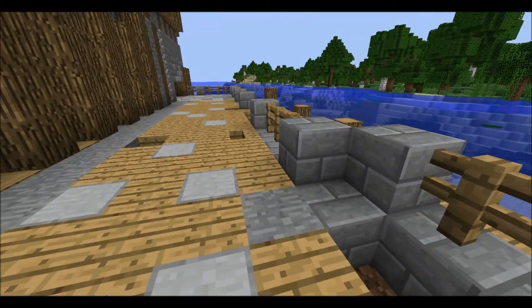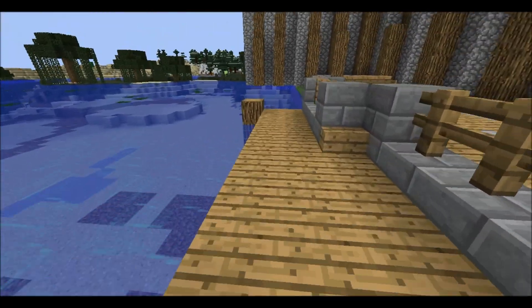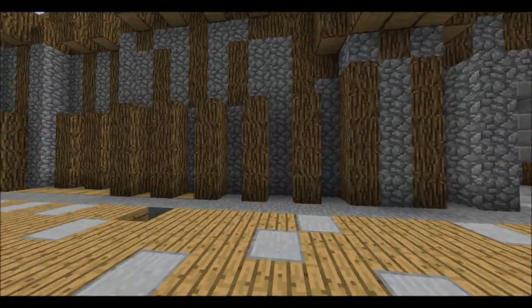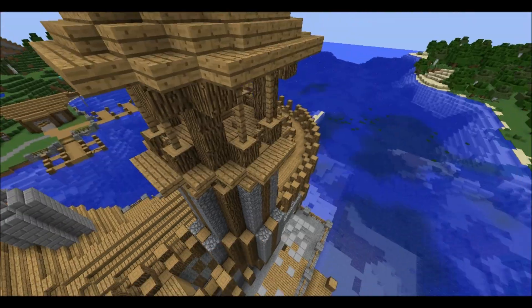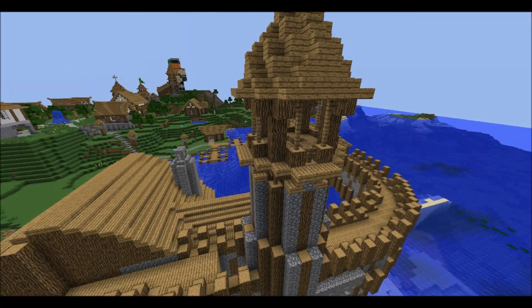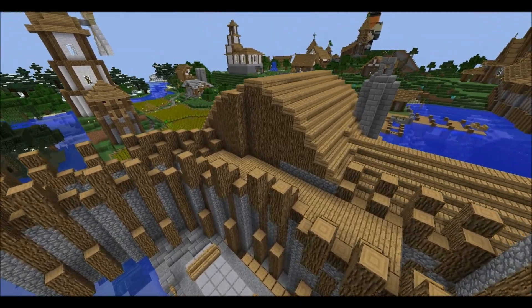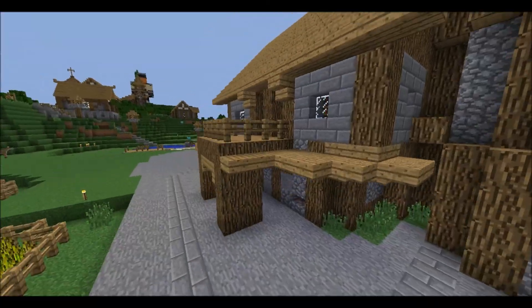I'm going to be building a little boat here soon. You just get down here and it's a nice little dock. And there's a tower here — I figured this would be like a little lighthouse or something. I put a beacon up there. And you can actually see this is the wall. I thought that was a pretty cool feature.